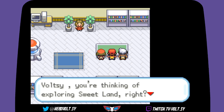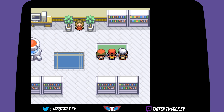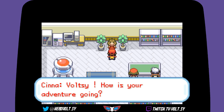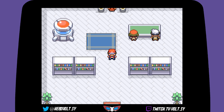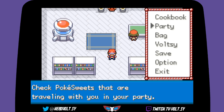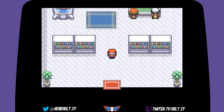'Folksy, you're thinking of exploring Sweet Land, right? Here, take these!' We got a Cookbook and Sweet Balls. The Cookbook is the Pokédex and the Sweet Balls are the Poké Balls. Alright, nice! So how's the adventure going? Pretty good. The Cookbook is the Pokédex confirmed.